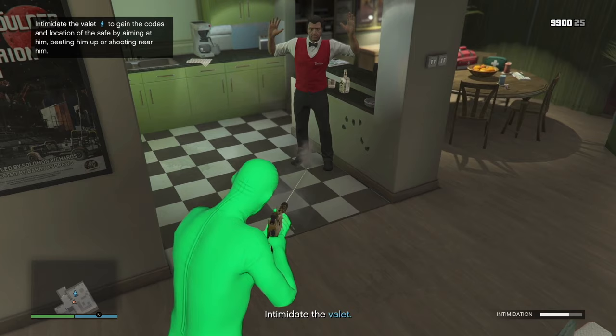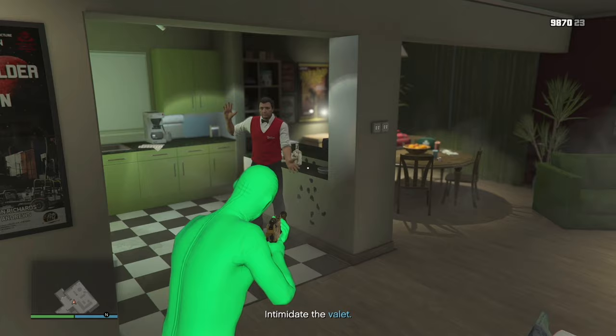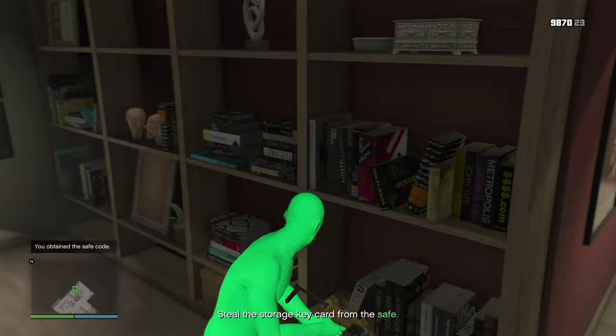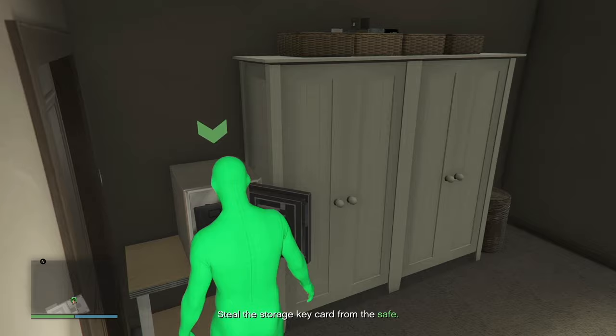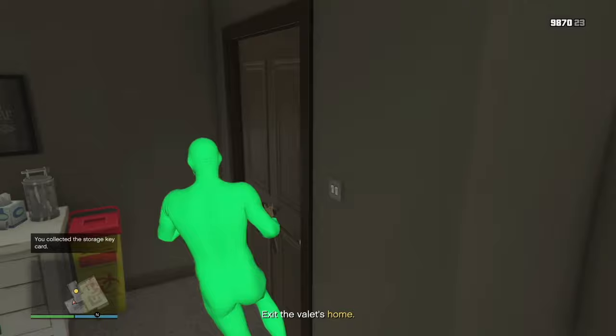All you have to do is just shoot around him and intimidate that valet — really, really simple. Shoot by the feet, by his arms, all of that. We intimidated him, now we're going to steal the storage key from the safe located right around here. We go in this room and simply open the safe — super easy mission so far. We have the key card. Now exit the valet's home and go through this door.